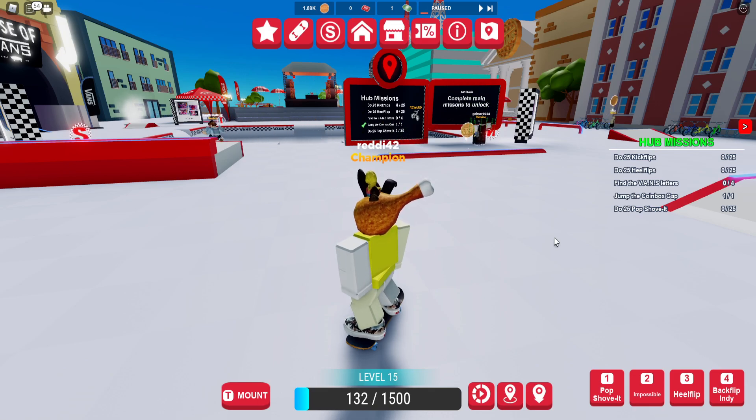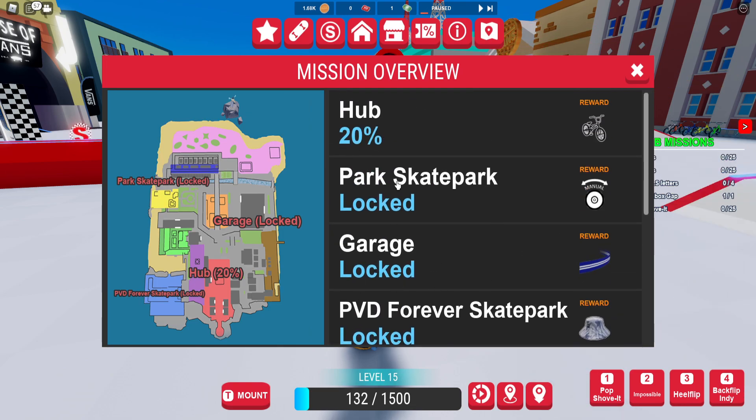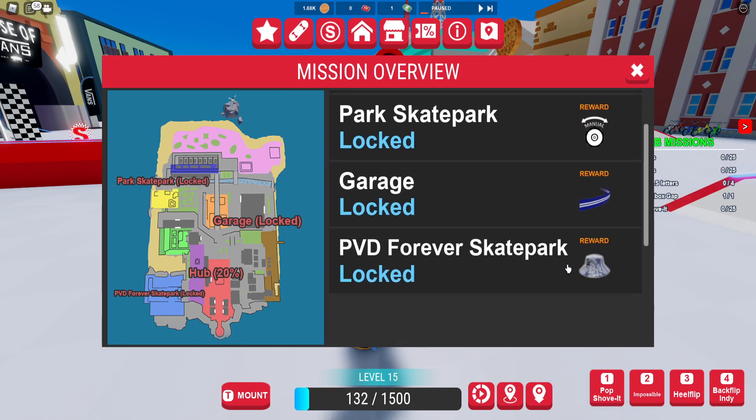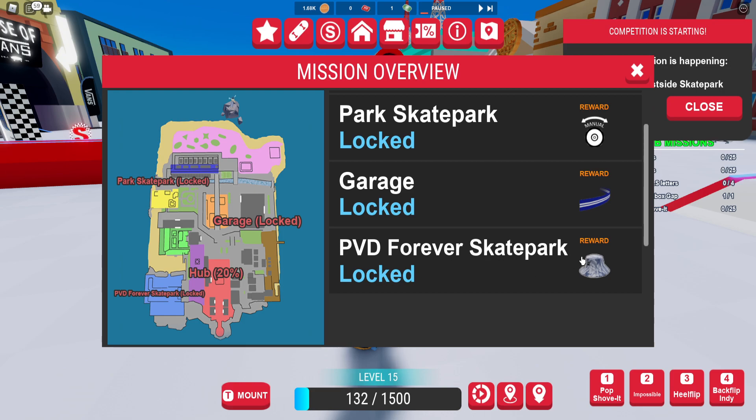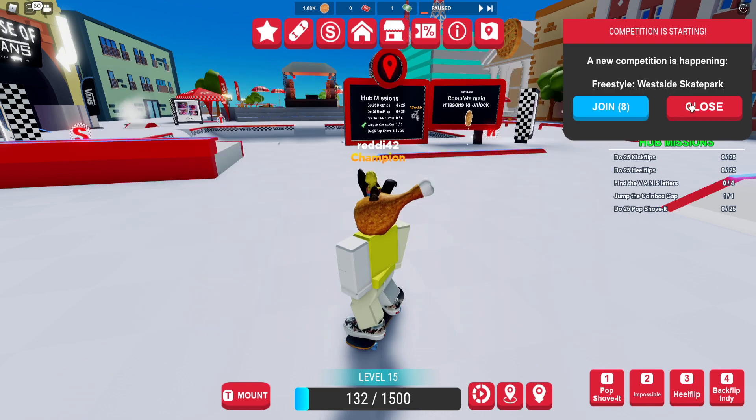Vans World has updated and added three new hats earned by completing missions, with the hardest hat being the Vans bucket hat. In simple terms, you just need to finish the area missions for each area. Click on the mission overview and you can see four different areas - the reward for the last one, the Forever Skate Park, is the bucket hat. You have to complete each area before it.